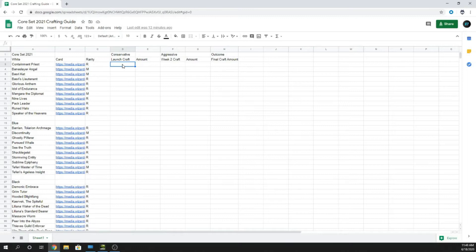When the meta settles after two weeks, we'll go over each card again and see how many copies you should craft at that point. And then at the end of the set — once rotation happens sometime in the fall, September or October — we'll revisit Core Set 2021 and see how many you should have moving forward, once the meta entirely settles before rotation.